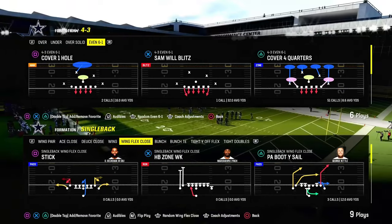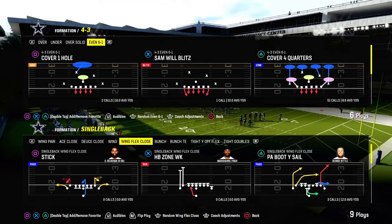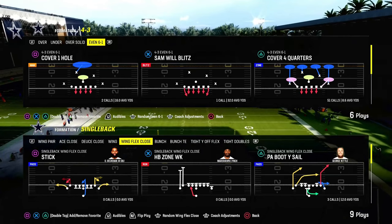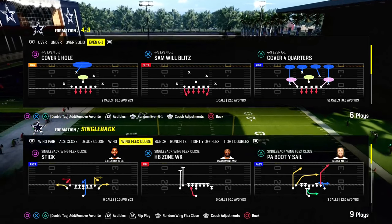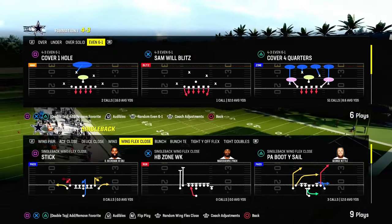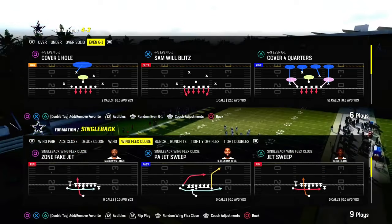It is out of the 4-3 Even 6-1. I think 4-3 Even 6-1 is the defense that Bill Belichick utilized in the Super Bowl a couple of years ago to absolutely lock down the Rams offense. I think they held up to three points and it was due to the fact that they were consistently able to stop the run. 4-3 Even 6-1 is an incredible run defense in Madden.